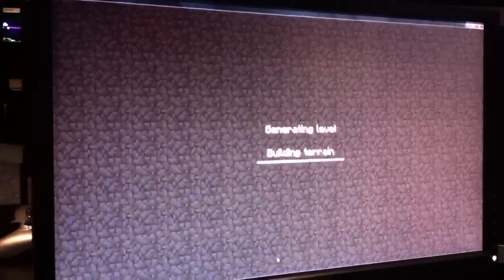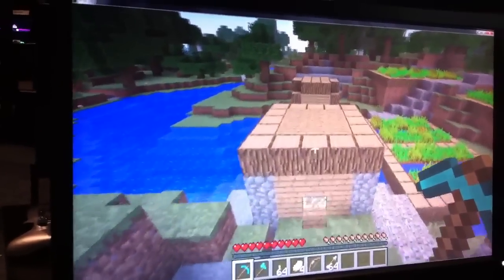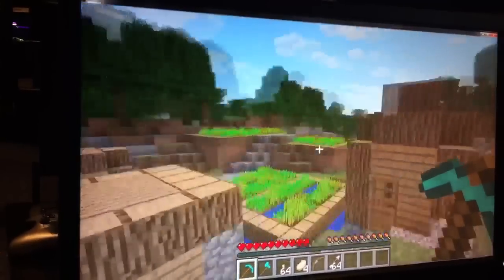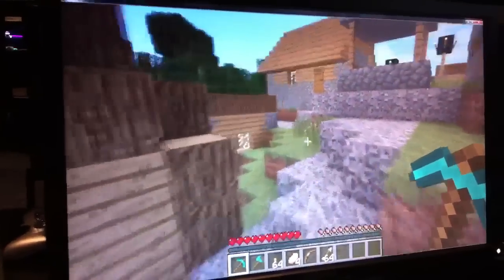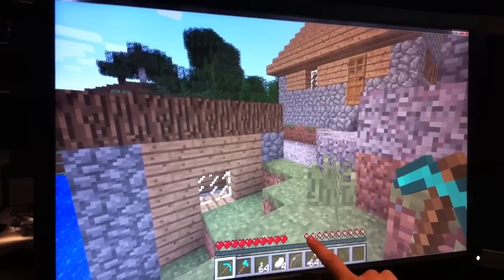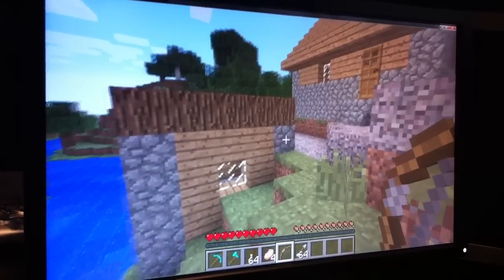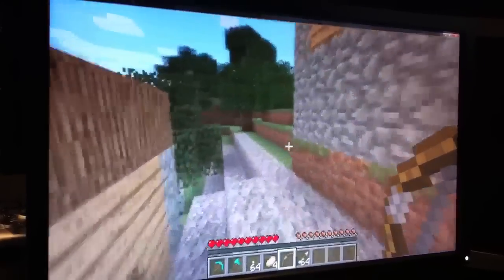So let's create a new world. Now there will be little villages that will randomly spawn. And as you can see along the bottom bar, we have the health, and then we have food, and then a skill bar. Let's see if I have any skill — you guys know that's probably not going to happen.